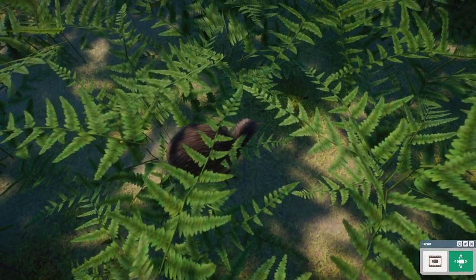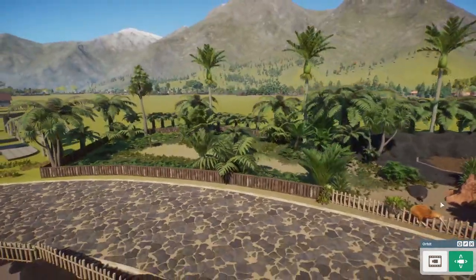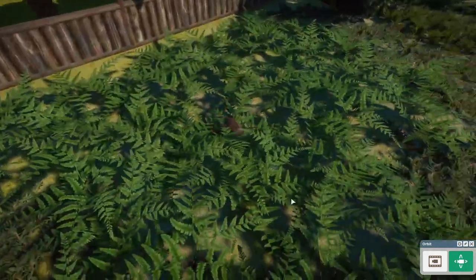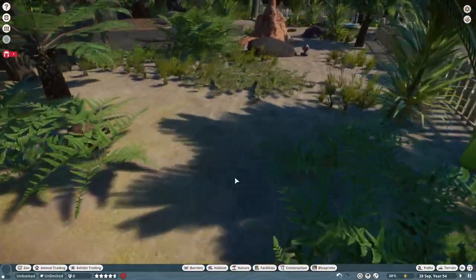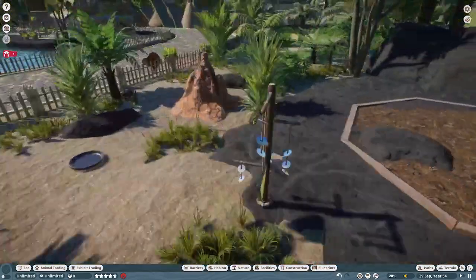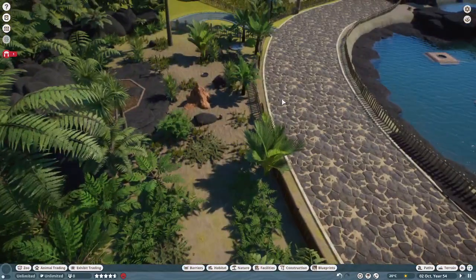When I built this habitat I built it a lot smaller, which is why you've got a difference between the ornate Oceanian fence at the front — then I just had to extend it, so I just used wood instead. Kiwi is an incredible animal to have in the game finally, and it does almost complete our ratite roster. We just need the rhea, and then we've got the whole family. I haven't seen a kiwi in real life, but I really hope to see one eventually once I go to New Zealand.